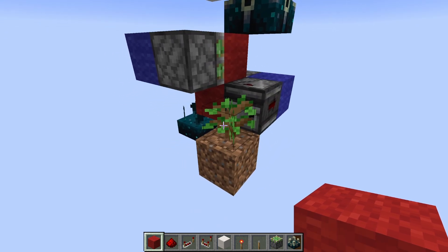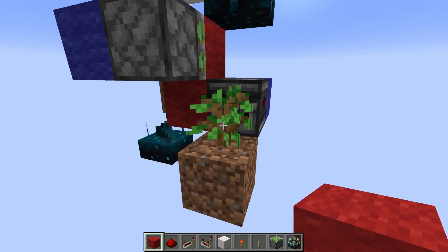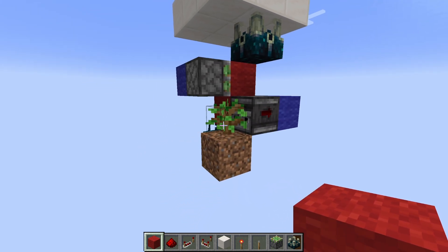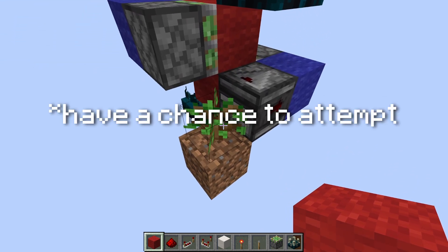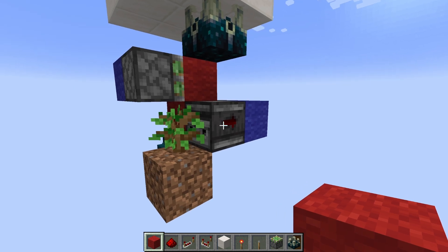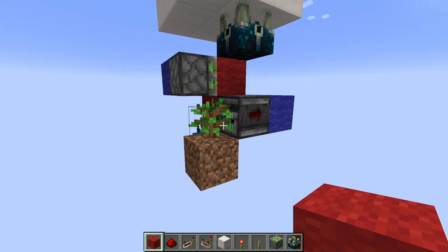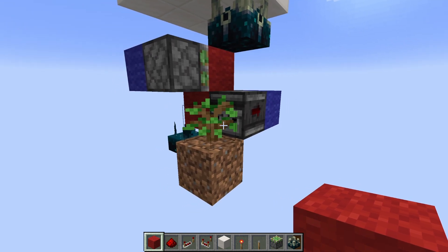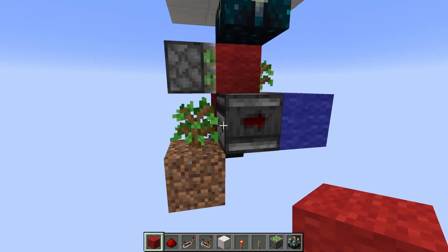You can see here that this makes use of saplings, which is very interesting. These things don't actually have any room to grow, but that doesn't mean that they won't try. Every game tick, they attempt to grow, and this can be detected by an observer. Every once in a while, this observer is going to detect a change in this sapling, and you don't know when it's going to happen necessarily — it could be a really long time, or it could be really quickly. So this is a great way to get a little bit of randomization.